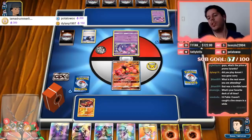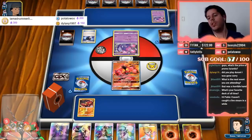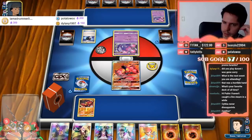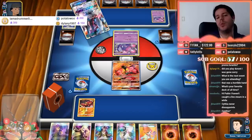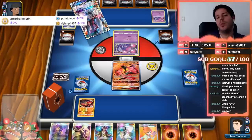Cynthia will be the supporter of choice here. Between Malamar and Dark Patch, Turbo Dark has a lot of energy recovery. It can play up to eight Dark — that's crazy. Cynthia never disappoints.